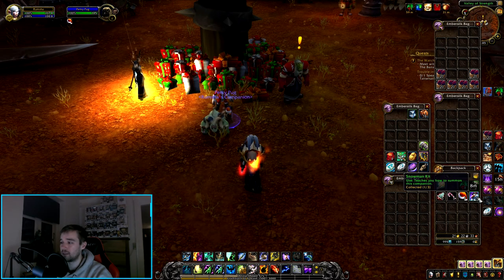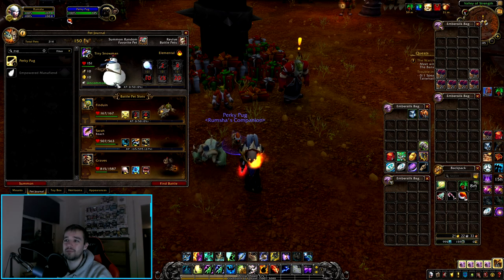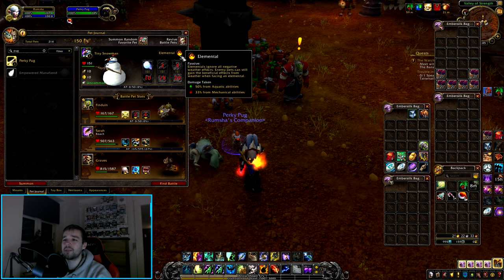Last gift — Snowman Kit. Tiny Snowman, Elemental Battle Pet.